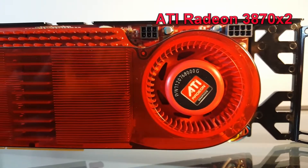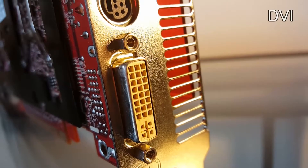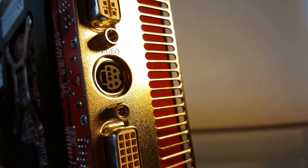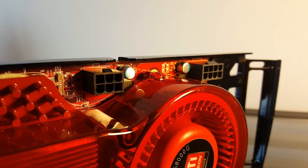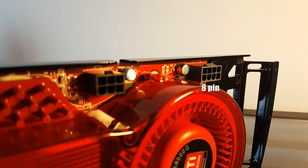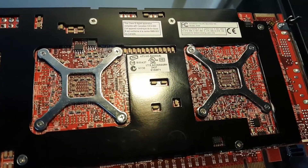Look at this — it's an ATI Radeon 3870X2. It's a dual graphics card that features a DVI port, an S-Video port, and a second DVI port. It also has one of the weirdest pin layouts when it comes to the 6-pin and the 8-pin — they're on the front, not the side, which makes it much more of a hassle to plug in. But hey, it's an old GPU. We can forgive it.